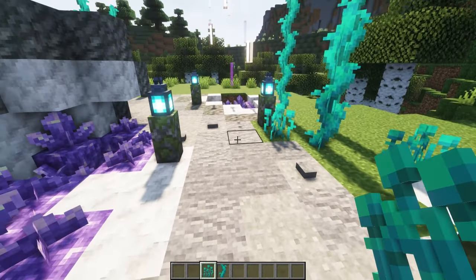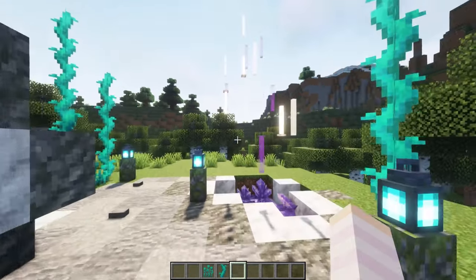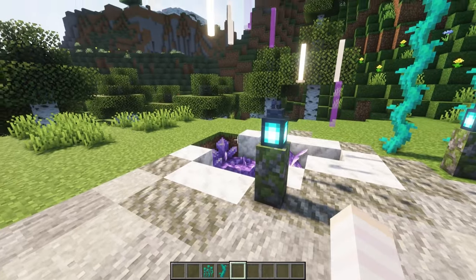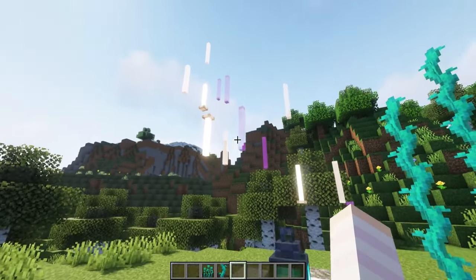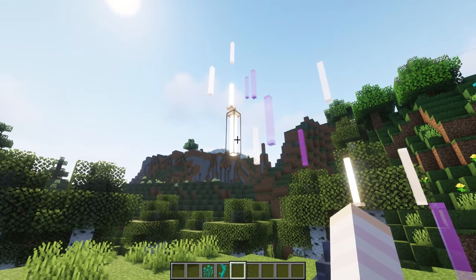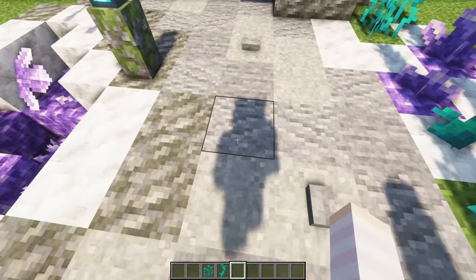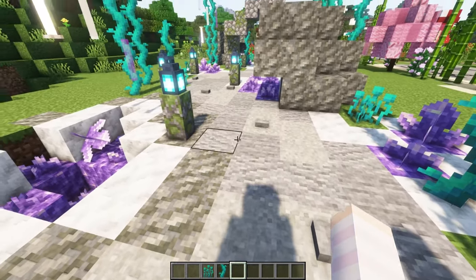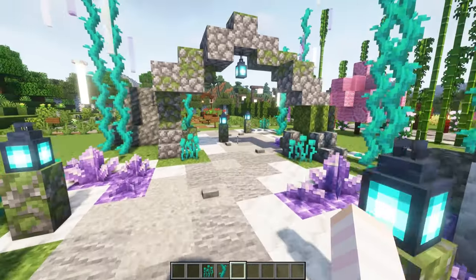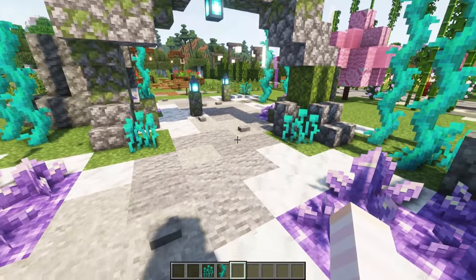To carry that blue through to the rest of the build, we've got some matching blue lanterns, and I wanted to add an extra magical element with these swirling lights above some of the amethyst patches. To create these I've just used some glass panes and some end rods — so not only are these pretty, but they will have a wonderful illuminated glow at night. For this pathway I've gone with a curved design, which has allowed me to put things like these geode features in the corners, and it means I can have a more organic shape with things like my arch as they curve around the edges.